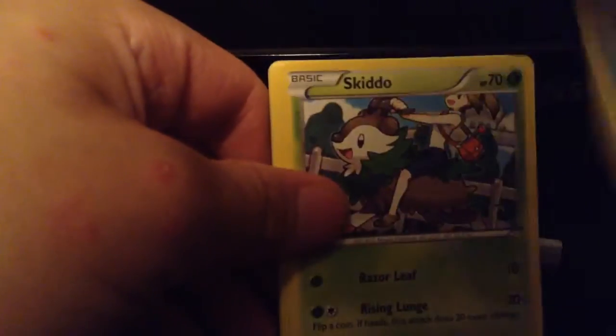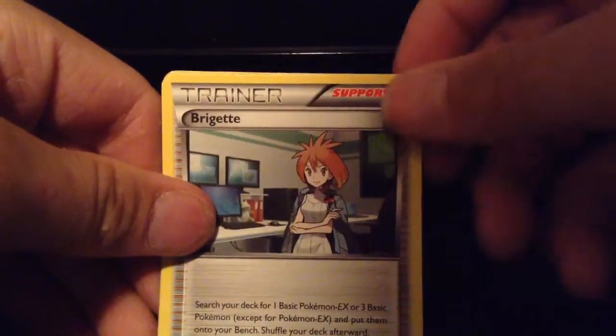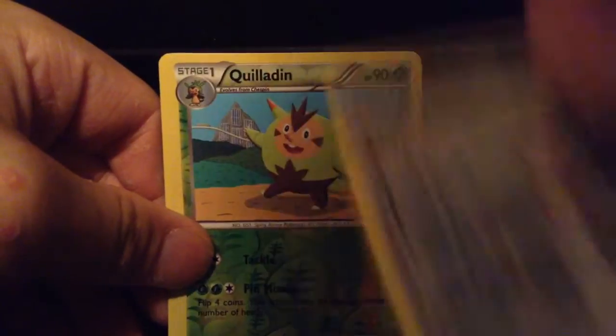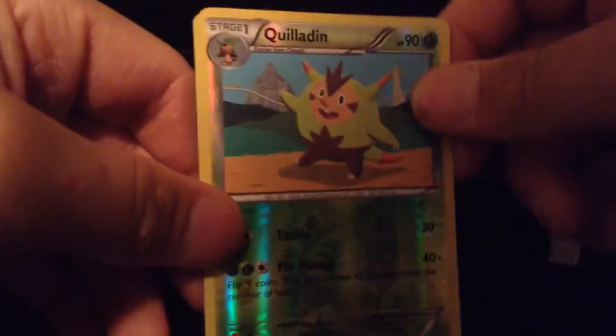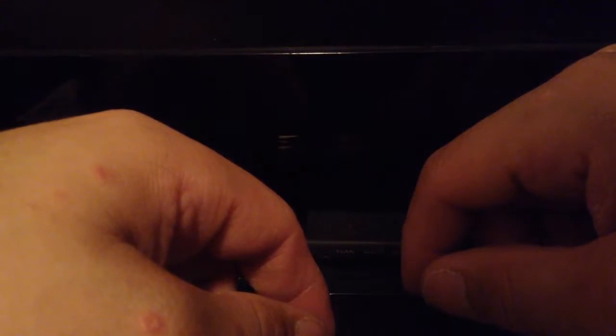A Paras, Staryu, Skorupi, a Bronzor, Meowth, Krokorok, Fennekin. You can see something shiny in the back there — that's really cool. A Bridgeras, I do believe. A Krookodile, and then a Typhlosion is the Reverse Holo. I thought this was supposed to be a Breakthrough Keldeo, but I guessed wrong. So next time I go to Walmart I'll be buying another card box, that's gonna be about twenty-four ninety-two.